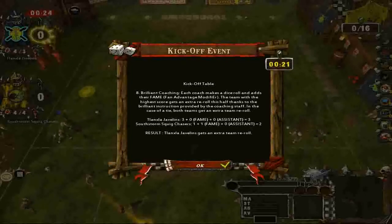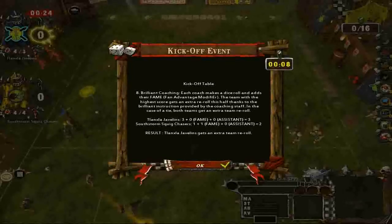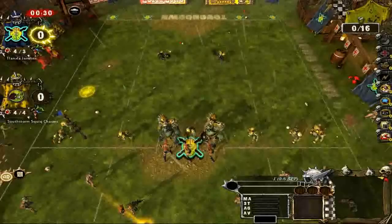It doesn't always kick directly where you aim — it depends on your skill as a kicker, which is one of the skills you unlock. As characters level up from playing the game, you can give them special abilities, and kicking is one of those. And here's one of the things cheerleaders do: brilliant coaching. Each coach makes a different dice roll and adds their fame. The team with the highest score gets an extra re-roll this half.